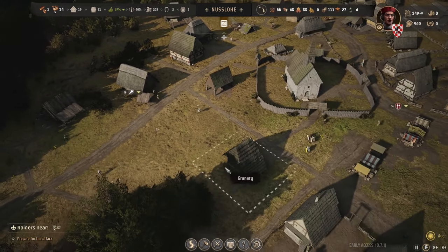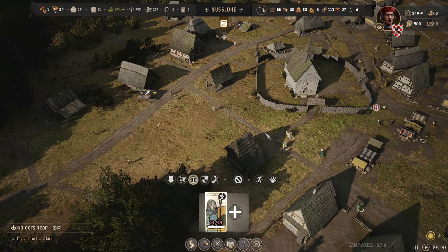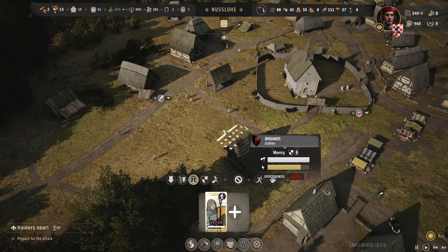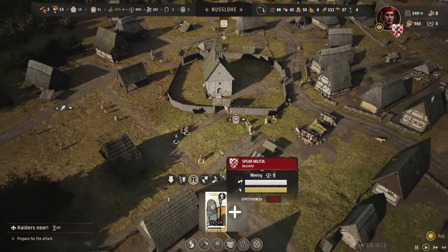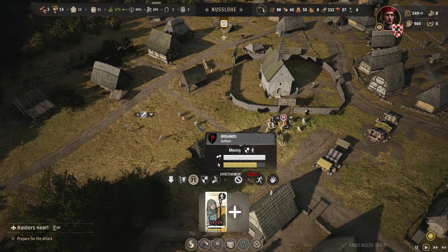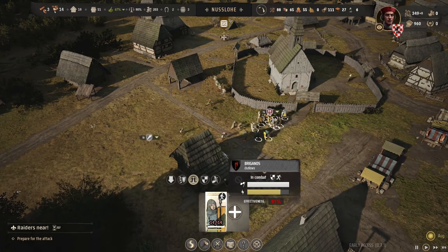Go go go go! This is not good, this is not going to go well — we could get wiped out here. Let's form up. These guys are coming in. Form the unit here and then we'll just attack them. Let's go in!